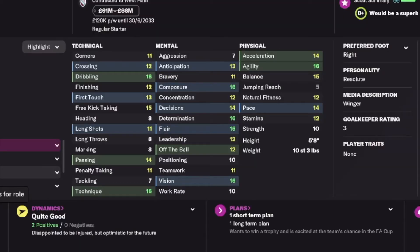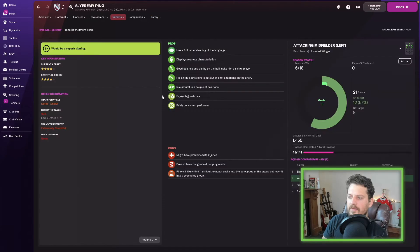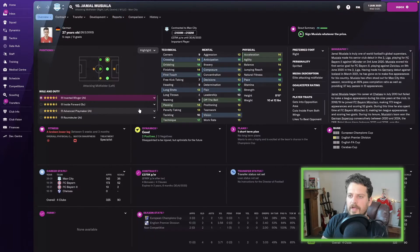Jeremy Doku — dribbling 16, technique 16, vision 16, flair 16, determination. A lot of 16s. Average rating of 7.07 but he hasn't played a lot of games — look at how many times he's been out on loan. Scout says he's a fairly consistent performer who enjoys big matches.